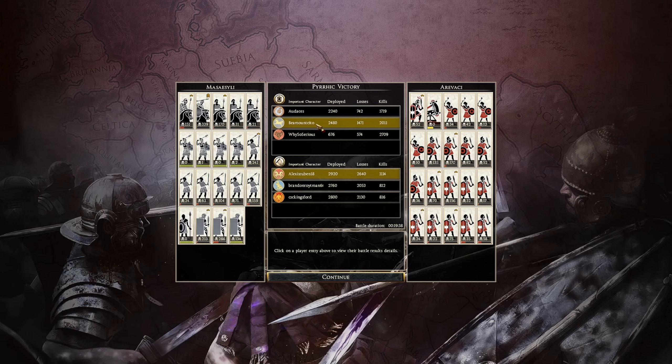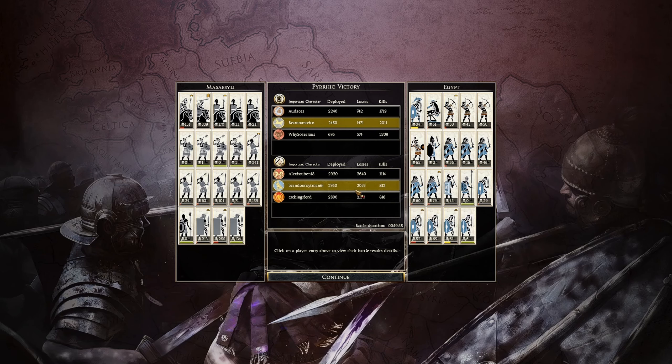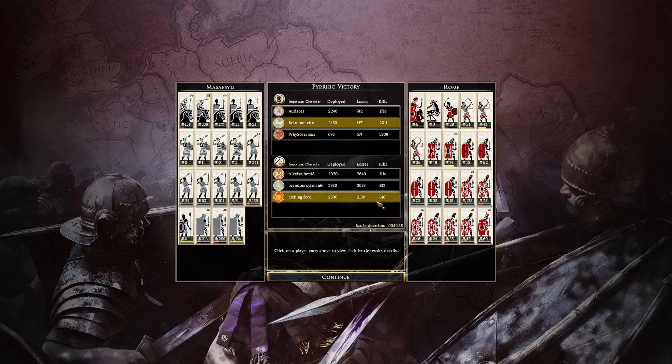Then we have Beaumont Sito with Masaceli at 2011 kills, and Audacious with 1719 kills. Then Alex's Rubin 18 with Arvaki at 1114 kills, Brandon Reuteman with Egypt at 812 kills, and CSK with Rome at 816 kills. Very rough.